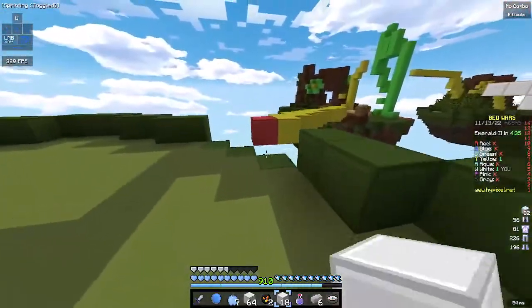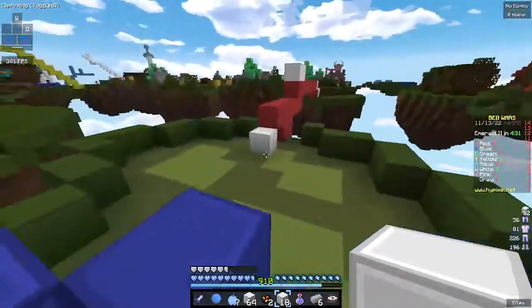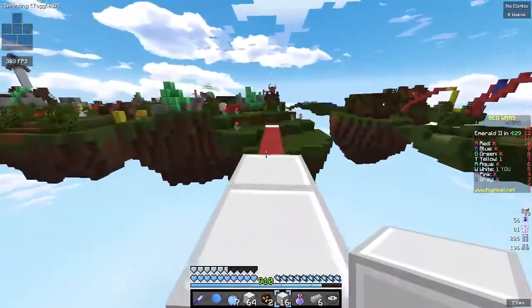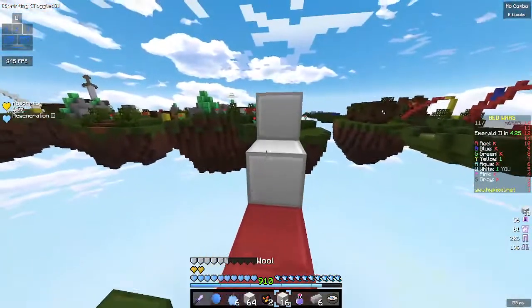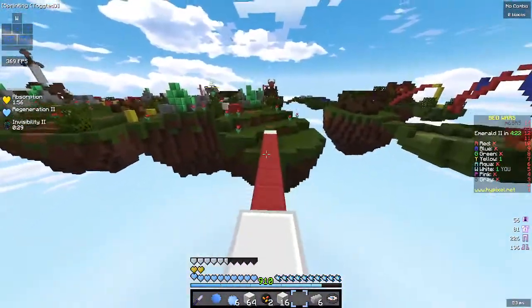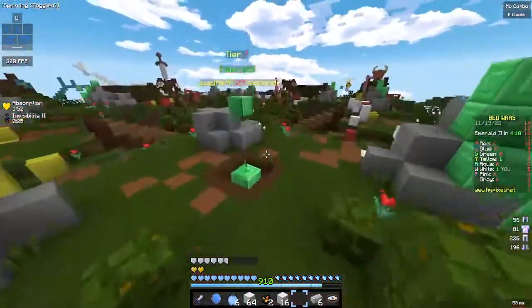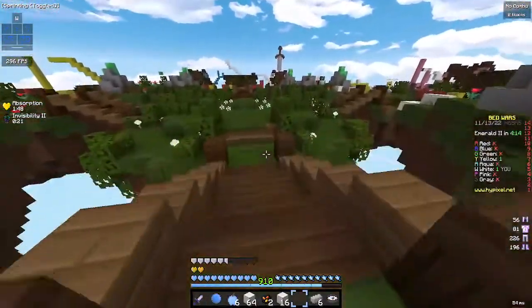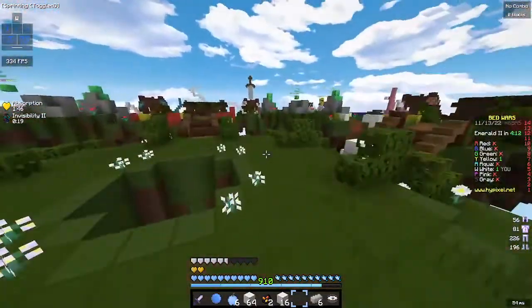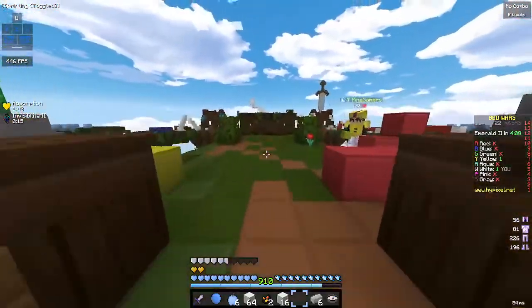Actually, wait — I can go this way over here. I forgot this is connected to the diamond, so this is a quicker way to get here. This guy might know I'm coming. I'm on invis and he's just getting emeralds. I'm gonna try to cut him off and hopefully kill him before my invis runs out, or else I'm gonna have some trouble. And he's dead — okay, that worked out.